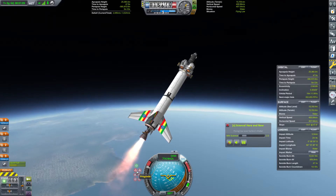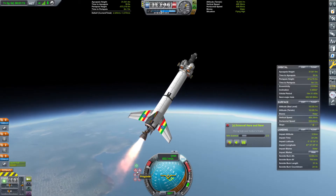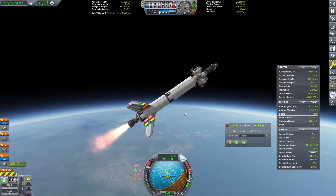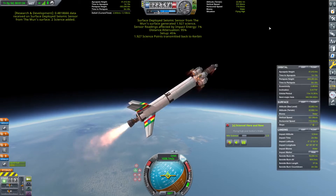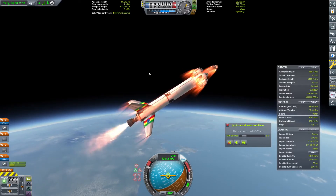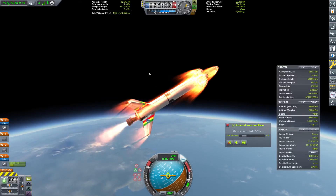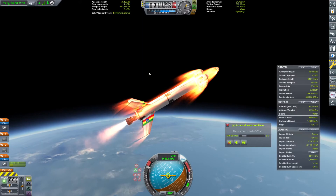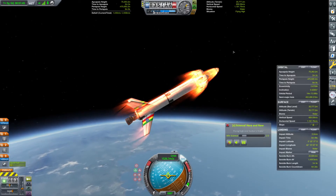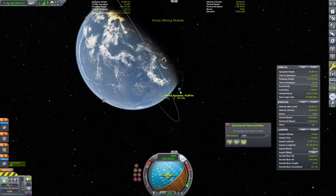Then we'll head over to prograde in a moment once we get a little bit higher. There — we'll go on and head to prograde now. Should be fine. We're continuing to get that seismic sensor data, that's great. Our apoapsis height is 50 kilometers. Fantastic. We're going to go up to about 75 here. I do want to ditch these nose cones, but I will wait until we get a little higher. We're going to go ahead and put in our maneuver right about here.